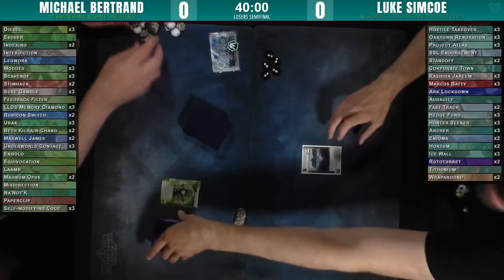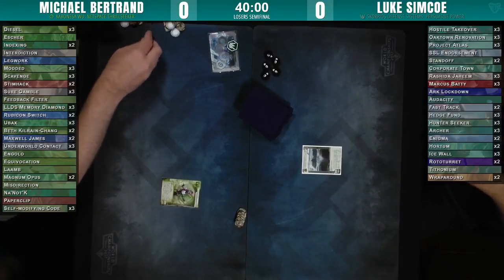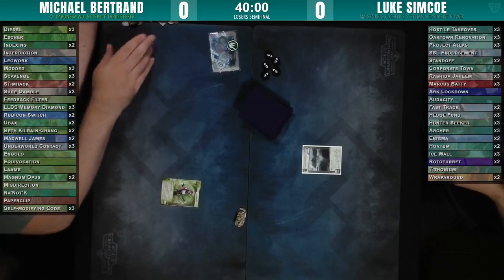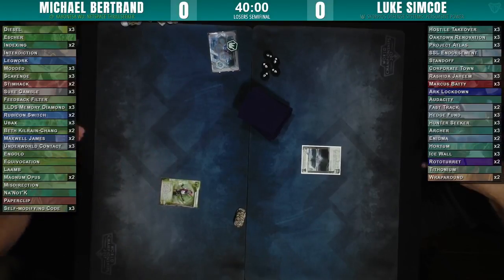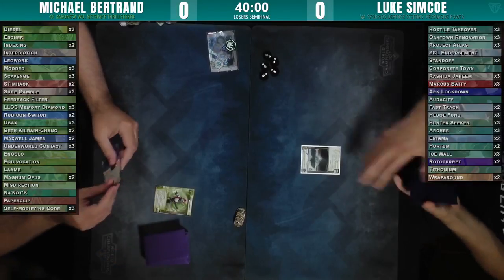Makes sense, right? Two standoffs — pretty clutch for rezzing those archers. And that Corptown, of course. Three Rashida Jaheim, three Maddies. The 1-5-3 is the SSL endorsement.